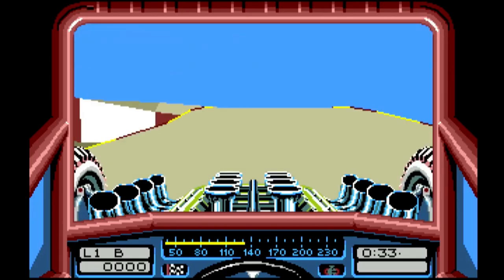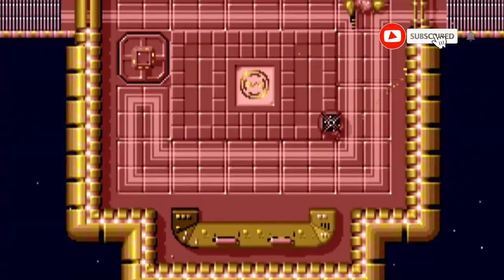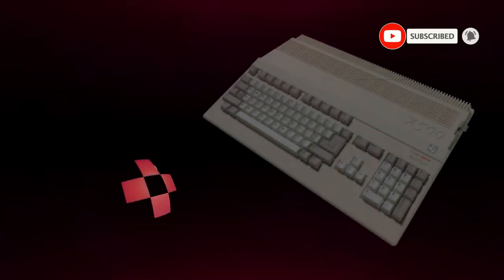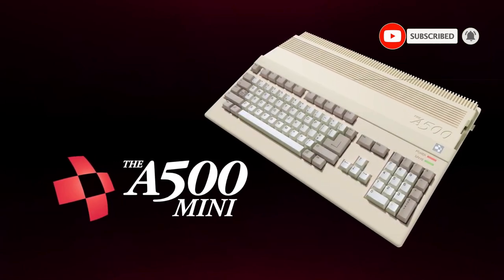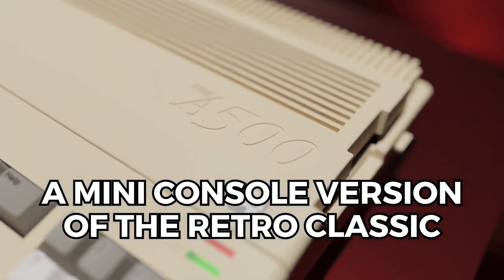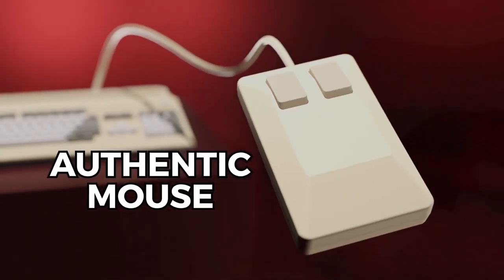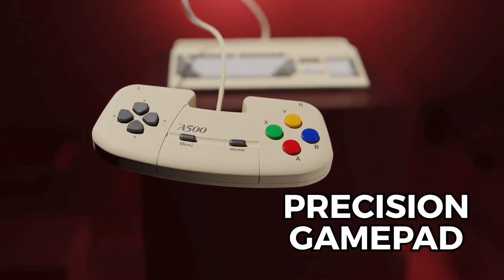Hey everybody, welcome to my channel. Today I am going to do five more games to add to your Amiga Mini. This time it's five spooky games - games with a little bit of a spooky horror twist to them. They're not all going to be scary horror, but something that would come from like a B-movie or something. Hope you enjoy the list, so without further ado let's get on with the first game.